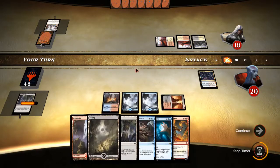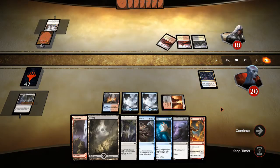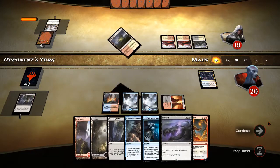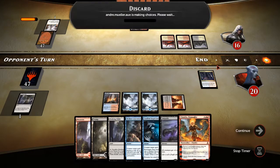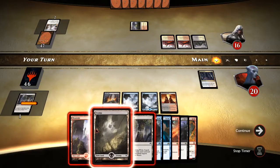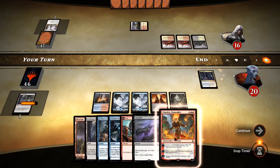Let's put Dragon Skull Summit down to get some black. We'll have the double black for Languish, in case they start playing creatures. Right now we've got the Broken Concentration. Are they playing anything? Looks like no plays. We're going to do more to them with Fevered Visions, and they have to discard — another Planner Outburst. Let's go ahead and get that double black out, and then we can Confirmed Suspicions if they play anything, or Languish if they play a bunch of creatures.